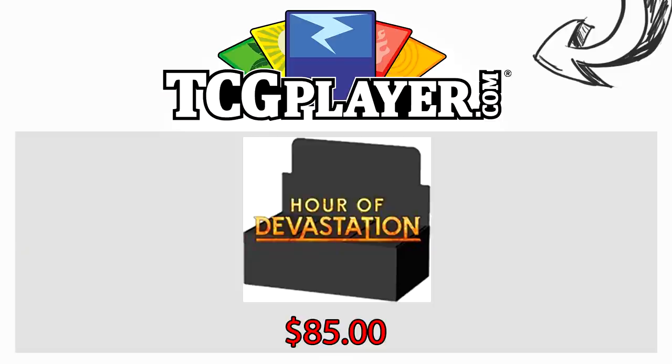This video is brought to you in part by TCGPlayer.com. Hour of Devastation is now out, which means if you want the set you can buy it and get it shipped right now. Best part? You can get boxes of the new set for $85 each right now. When was the last time a standard set was this cheap? If you want boxes at bottom-barrel prices, we've got your back — just click the link on the screen. Helps the channel, we all win. Enjoy!